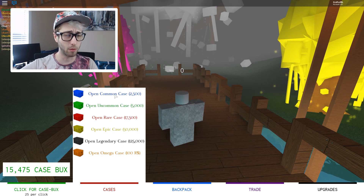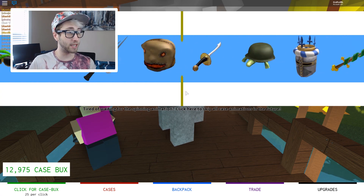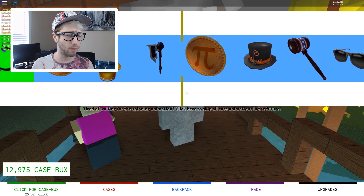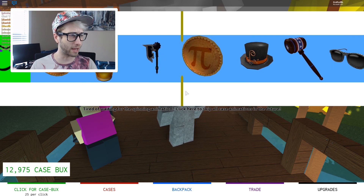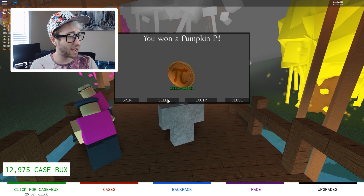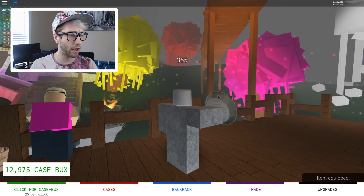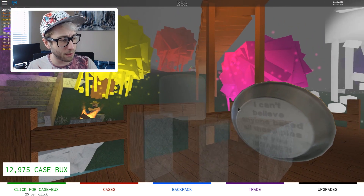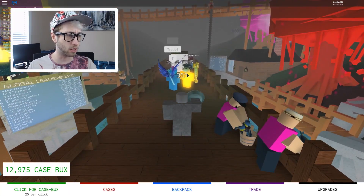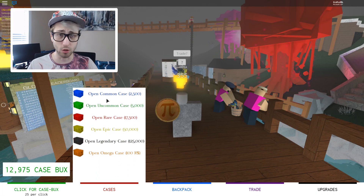Maybe we'll just start with some commons. We'll get ourselves four commons. It's going. It's ticking. Come on, give me something amazing. Is it going to be a pie coin, or is it just a pie? You want a pumpkin pie, and we've got some case bucks. Maybe we'll equip it. We'll equip the stuff and play with the things that we get. So we have a pie. It says, 'I can't believe anyone baked all those pies.' We're just going to throw this person. It doesn't do anything. We just really hold a pie.